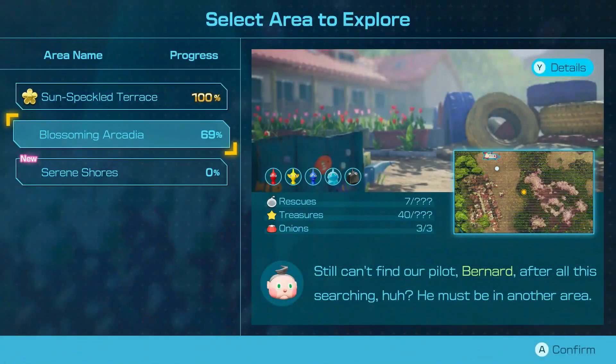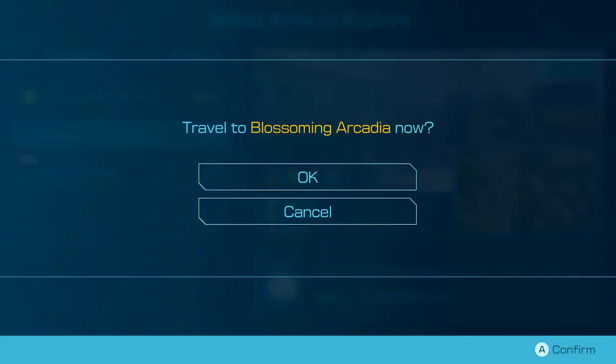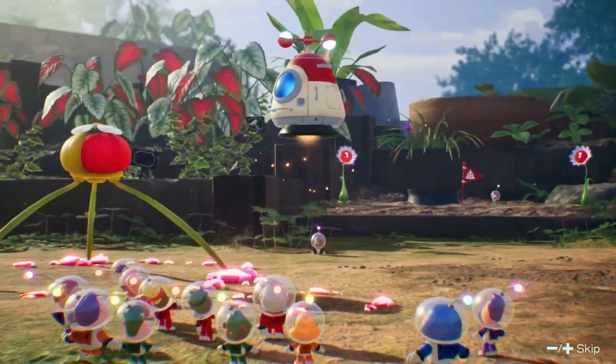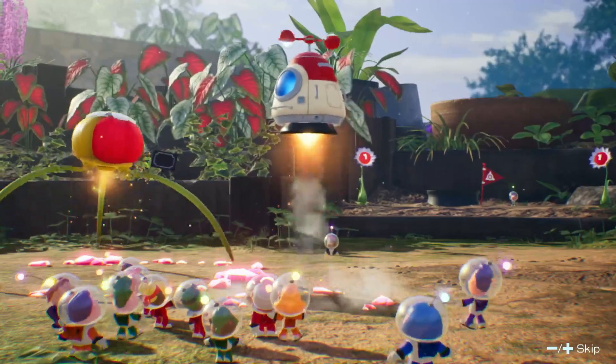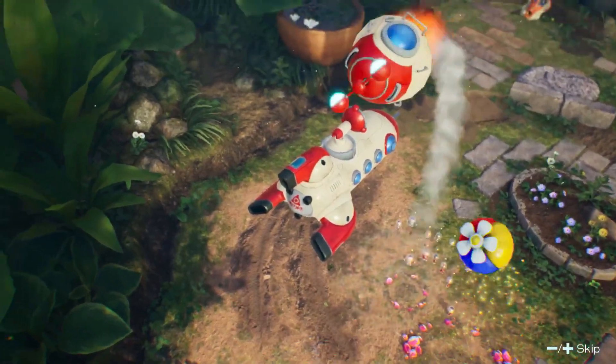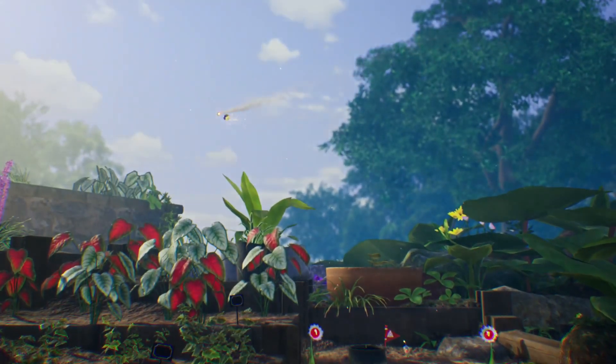For now though, as much as I still want to go to the Serene Shores, back to the Blooming Arcadia we go. Also, I love how with this cutscene every time you can just get more and more people on the map. According to — if this was on the GameCube, only a hundred of them would be able to stay, but also everything would be a lot less detailed.